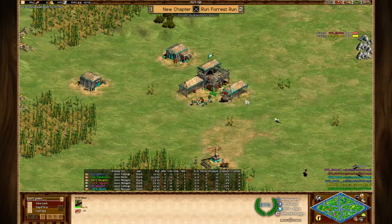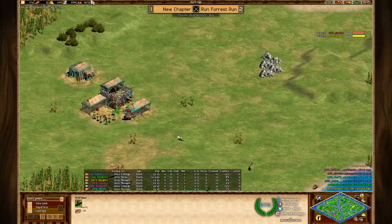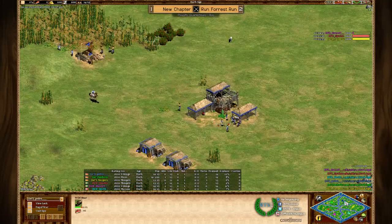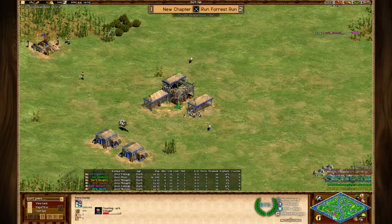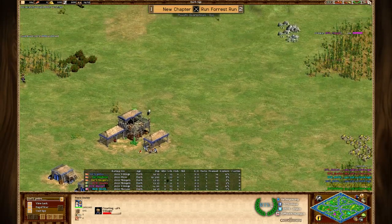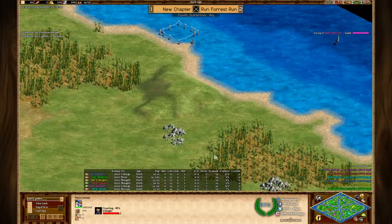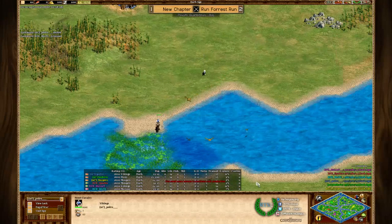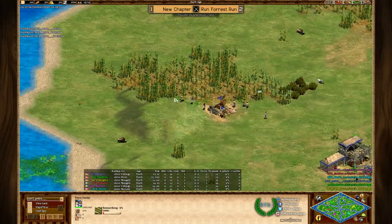That's a very interesting start to this game, and it might be decided before the game even started, because losing both boars is going to put Sniper down quite a lot. I'm not exactly sure how Sniper hopes to fight against MBL. But at the same time, this is a map all about choke points, so if he can defend the choke point he can still make something happen, especially with help from his teammates.